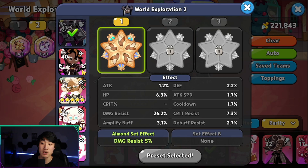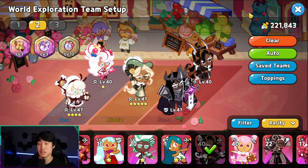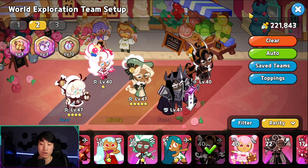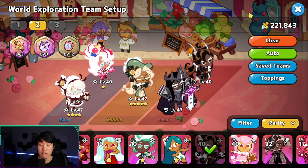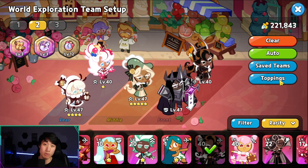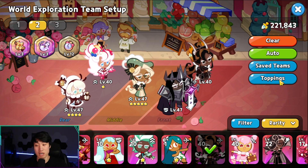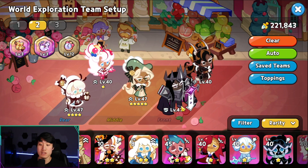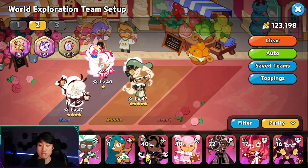A lot of you guys might still be struggling in this stage because Raspberry Cookie is jumping the wrong cookie, or your damage or your healing is just not there. The main problem is probably because Raspberry Cookie is dashing at the wrong cookie — not the one you intend. The biggest problem was that Eclair was the highest attacking cookie.